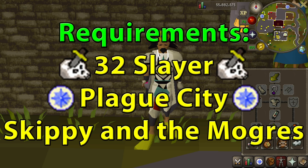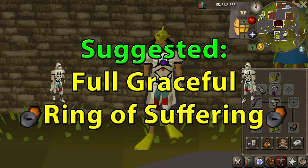The requirements for this is to have 32 Agility, have Plague City completed as well as the Skippy and Mogris quests completed. Other than that, there are some recommended requirements as well. Having full graceful will allow you to run to the bank and then run back to the location. I have not run out of energy once when using full graceful, so it's a little bit helpful just so you don't need energy potions or anything like that.